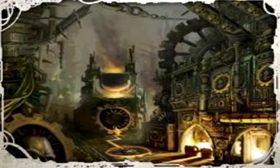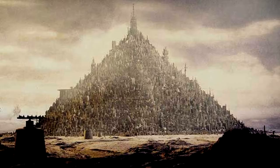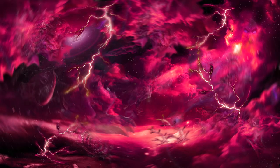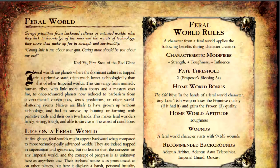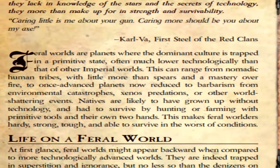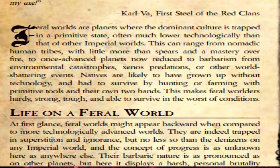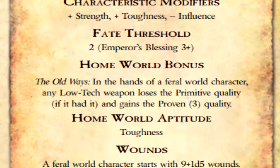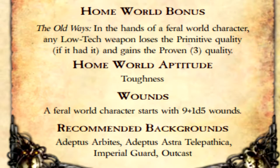From the eternal foundries of a forge world, to the hellish undercities of a hive world, or perhaps you weren't born on a planet at all, instead lived your youth on the deck of a space-faring vessel. For the sake of this video, we'll say our character was born on a feral world, a planet that's still untouched by the corrupting influence of machinery. While the left side of each homeworld option is taken up by text describing what life on such a planet would be like and how that would shape your character's personality and beliefs, on the right side is a box of mechanical benefits that you're given.